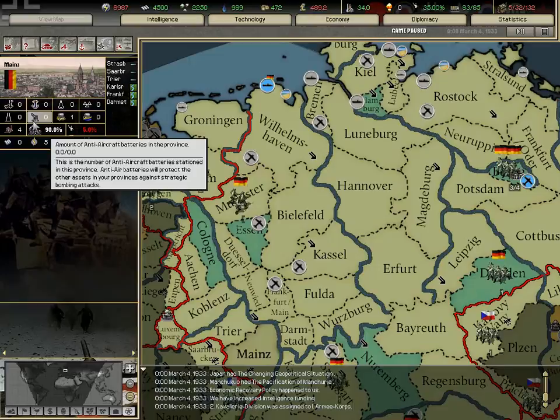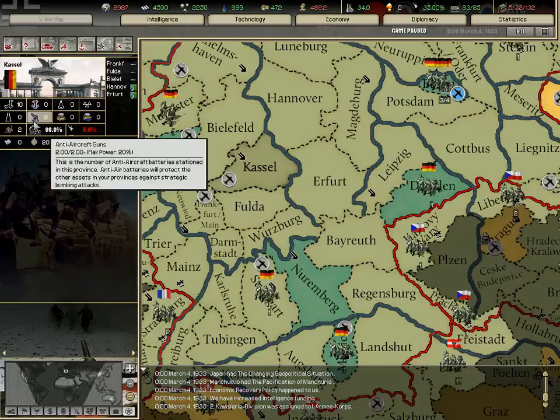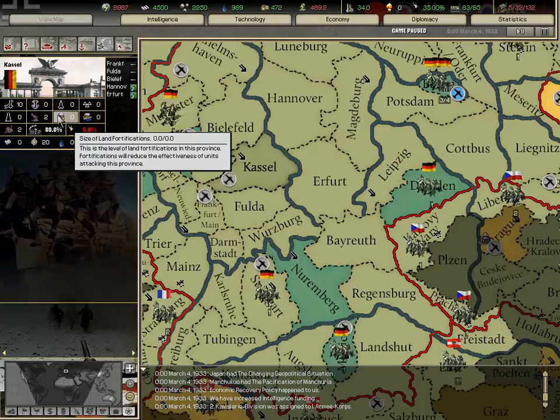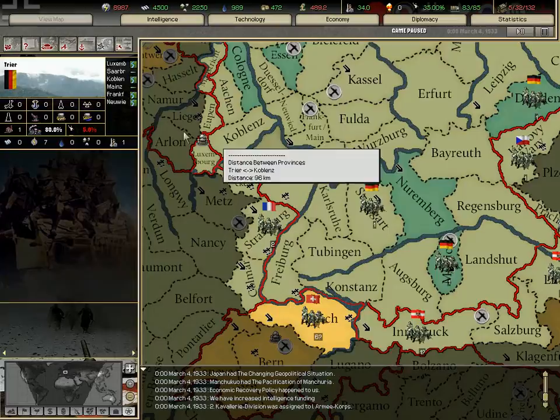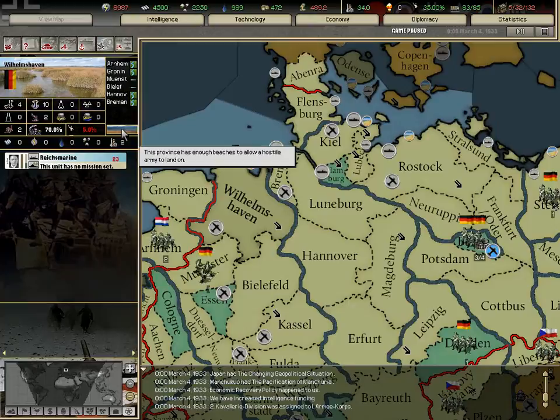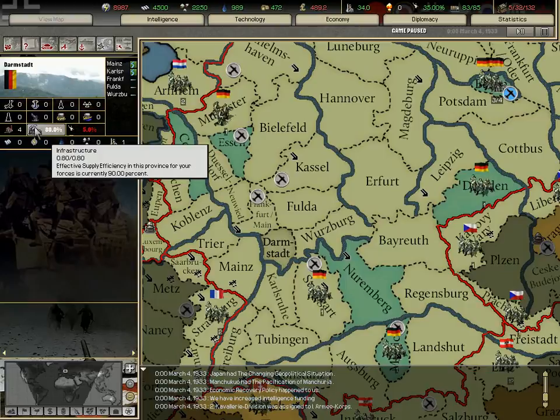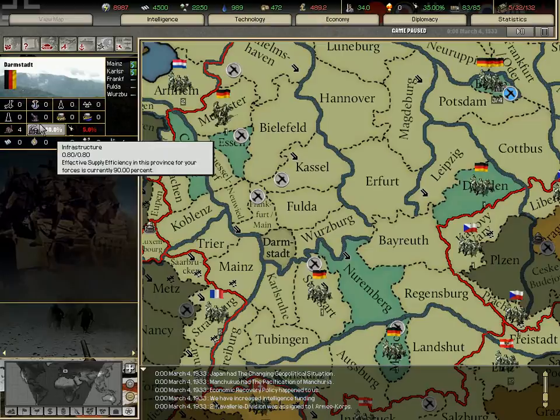Anti-aircraft guns: when an enemy is bombing your province, the AA guns will damage the planes. Land fortifications defend the province from enemy attacks — it's easier to attack a province without a land fort. Coastal forts are the same but against naval invasions — you can only naval invade provinces that have beaches. Infrastructure is self-explanatory. The crisis efficiency shows the partisan activity in the province.